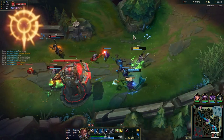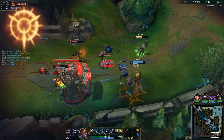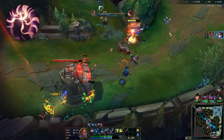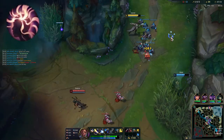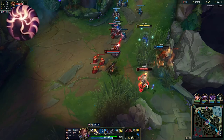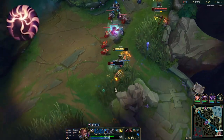Press the Attack works well with aggressive ADCs, and Lucian has extra synergy with it via his passive, which will allow him to proc it with extreme ease. Presence of Mind is good even despite building Essence Reaver second item, because Lucian is so mana intensive that even having Presence of Mind only helping you until the 20 minute mark still makes it insanely valuable.